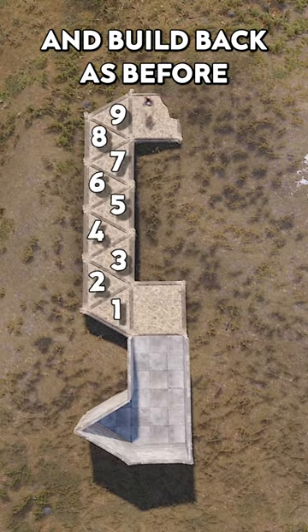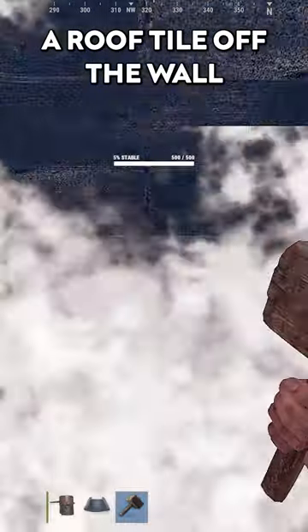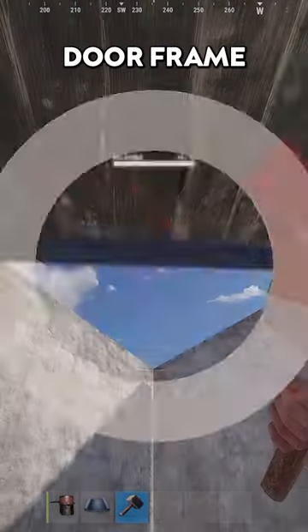Repeat the process of nine triangles and build back as before, except this time off the last foundation, build a wall and upgrade it. Inside the base, place the roof tile off the wall you just upgraded, then place and upgrade a double door frame here.